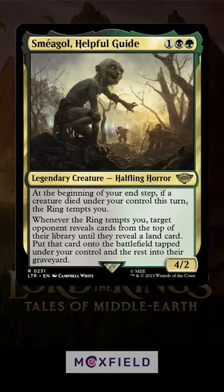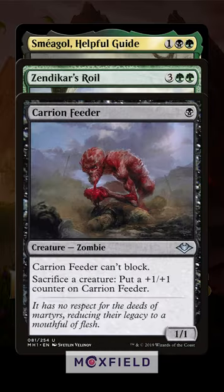With the rangers out, along with anything that makes a creature on landfall, all you need to add in is a sacrifice outlet and you can go infinite.